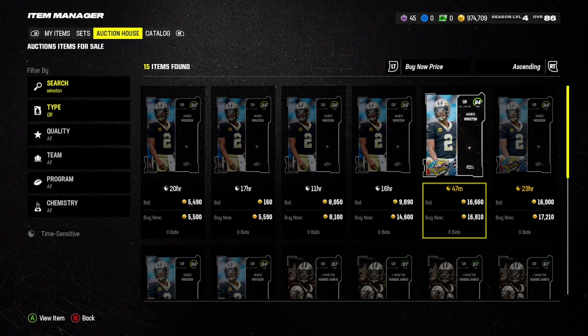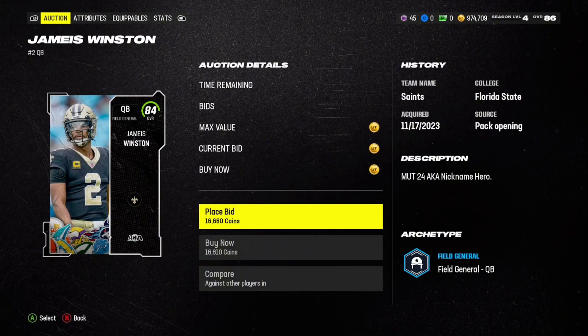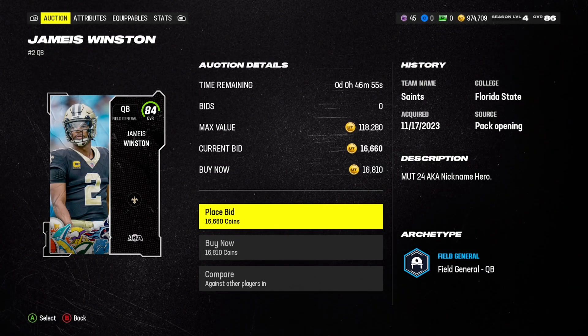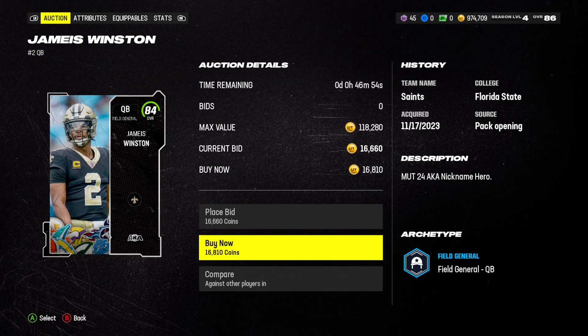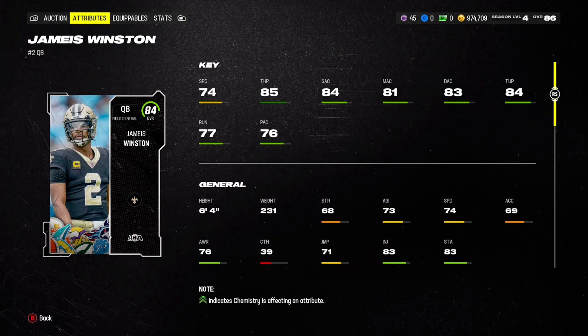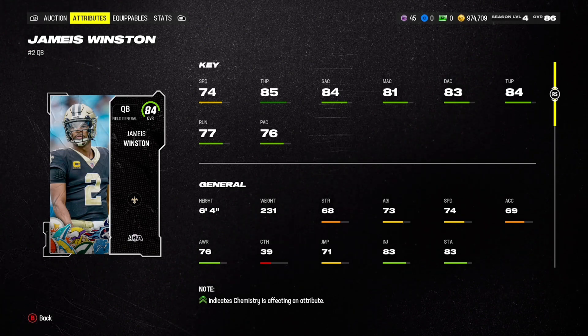What is going on everyone and welcome back to another top 5 budget beasts in my ultimate team. Coming in at number 5 for the QBs here is Jameis Winston, coming in at about 16,000 coins. Now if you're more of a pocket passer, this is definitely more of the quarterback for you.